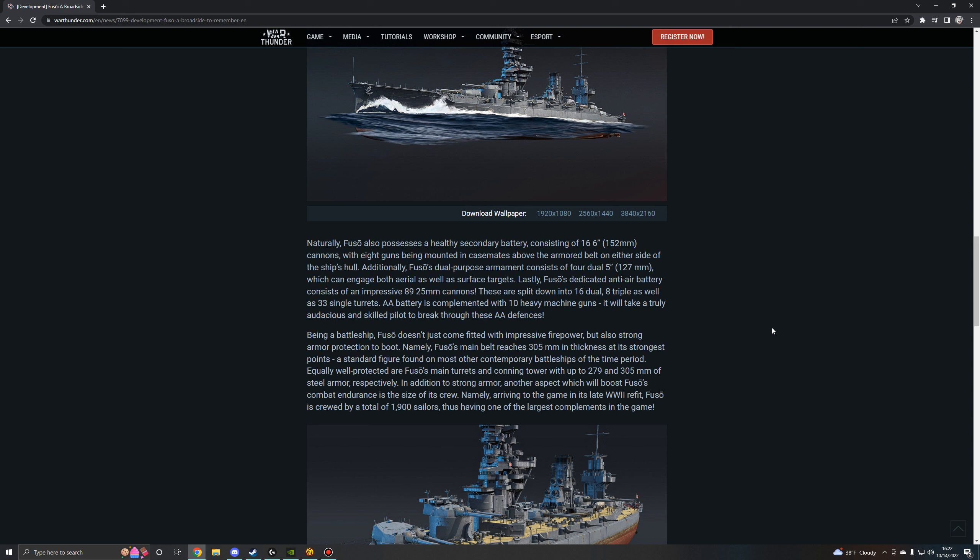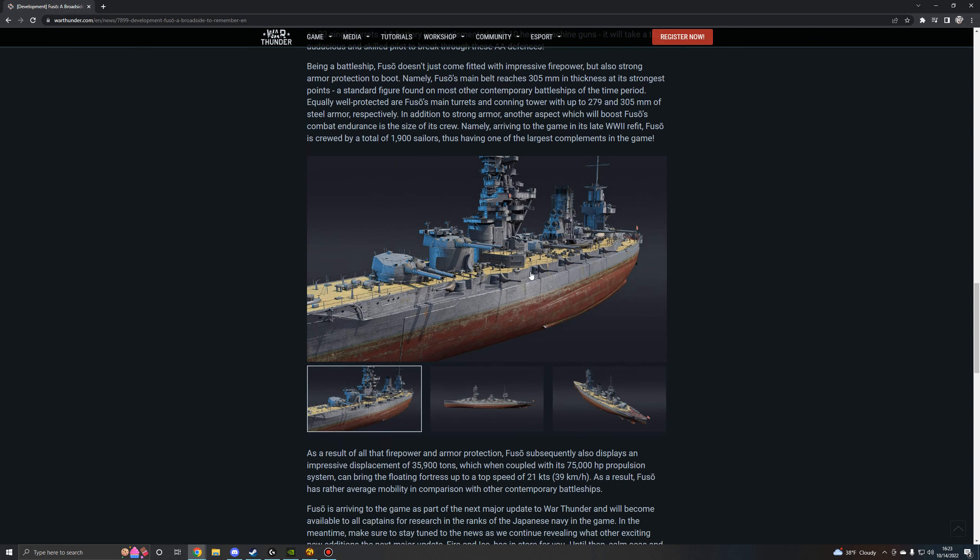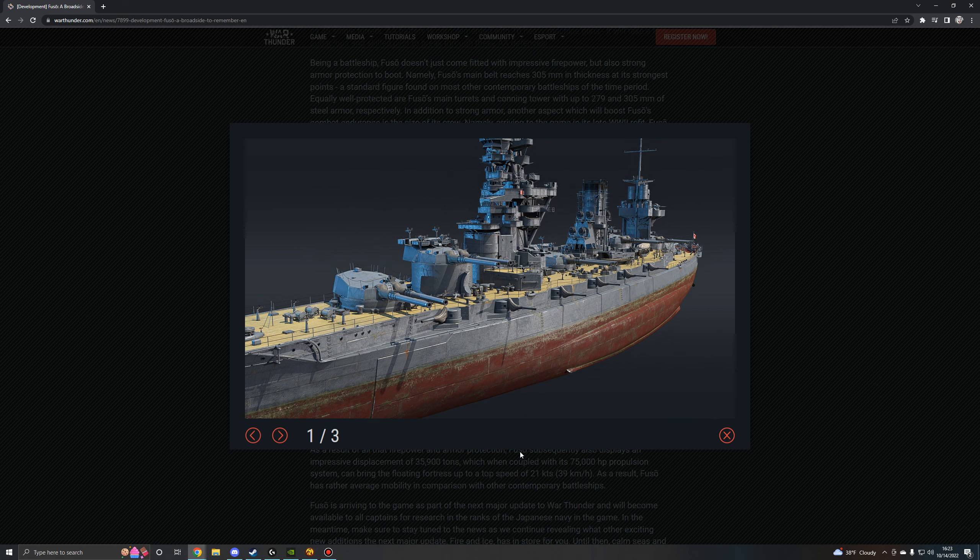The anti-air battery is complemented with 10 heavy machine guns. It will take a truly audacious and skilled pilot to break through these defenses. Being a battleship, Fuso also comes with strong armor protection: the main belt reaches 305mm at its strongest points, main turrets are protected with up to 279mm, and the conning tower with 305mm of steel armor. Another aspect boosting Fuso's combat endurance is its crew — arriving in its late WWII refit, Fuso is crewed by a total of 1,900 sailors, giving it one of the largest crew complements in the game.